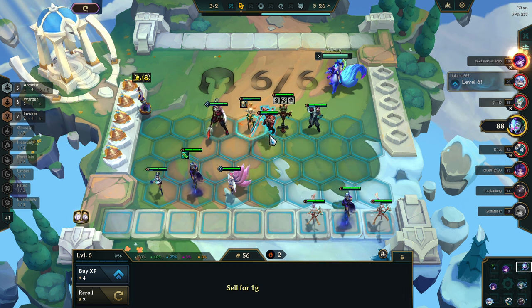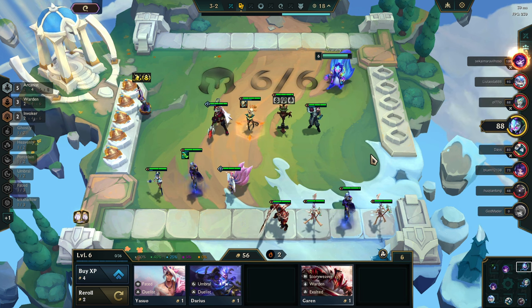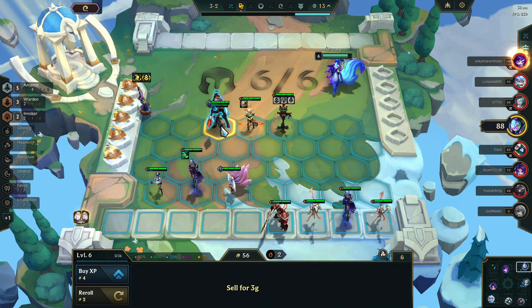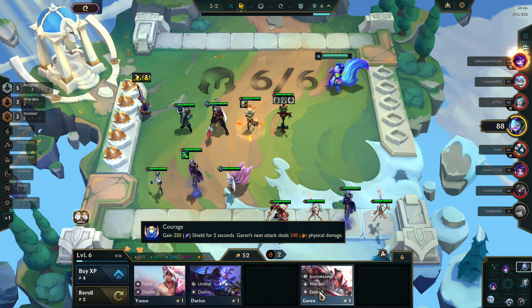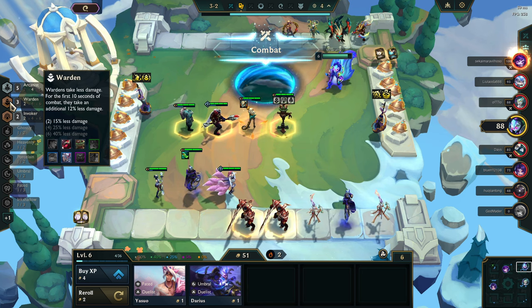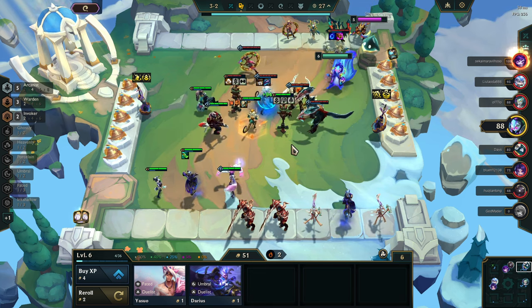We need another Arcanist but we don't really have one — that's fine, we'll go like this. We're going to level up and do this. We really need a Zoe now — that'd be great. We've got three Wardens, we can replace one with a Zoe if we find her. Although the current unit is two-star, so keep it for now. This works out perfectly — three of their DPS are just sitting on that target dummy for a while.